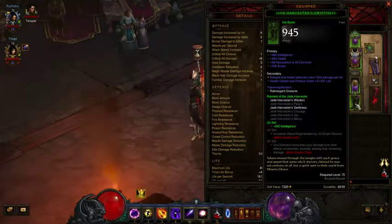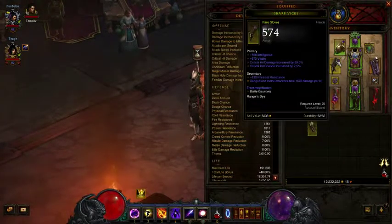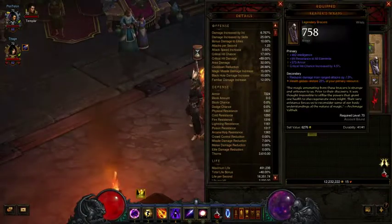He has a decent weapon. He has a lot of small set bonuses that are just intellect, vitality, damage against elites, life — nothing amazing right now. You can see he's actually using a set for the Witch Doctor, but the first set bonus is just bonus int, so it works for him.